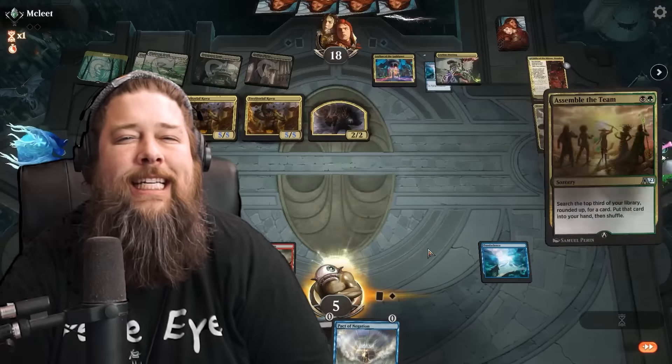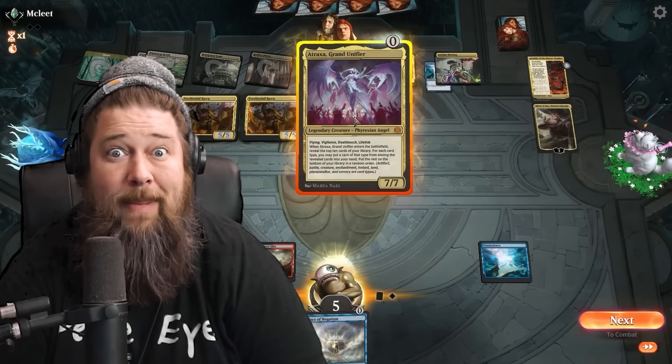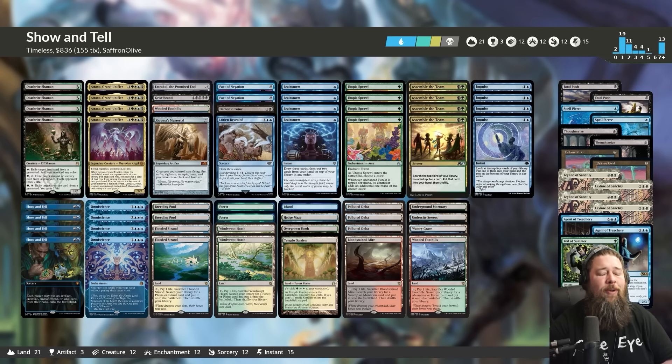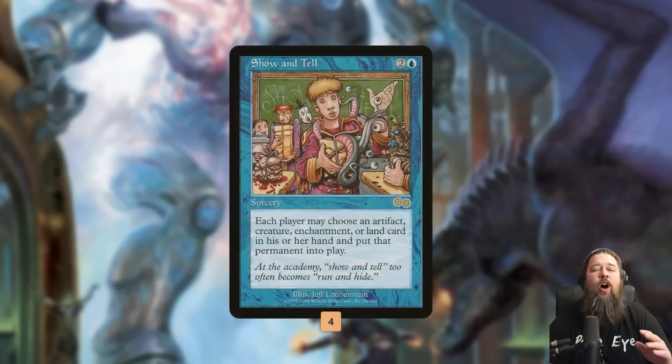Today we're heading to Timeless to teach some Arena Zoomers about Show and Tell. Here is our Show and Tell deck for Timeless, and this deck is kind of absurd. Our goal is to literally win the game — not figuratively mostly win, but literally have our opponent die on turn two or turn three with the help of Show and Tell. Show and Tell, by far the biggest new addition to Timeless from Murders at Karlov Manor: a three-mana sorcery that lets each player put an artifact, creature, enchantment, or land card from their hand onto the battlefield.